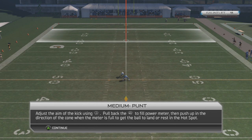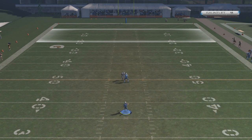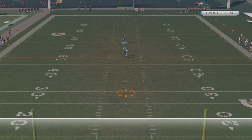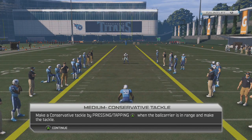Medium punt — adjust the aim of the kick using the left stick, pull back the right stick for the power meter, then push up the direction of the cone when the meter is full. We just gotta get the rest in one of those spots, I believe. Let's just try to get the rest right here. I kicked it way too shallow — gosh dang it. I thought I had to land in those spots — never mind, I'm completely happy.